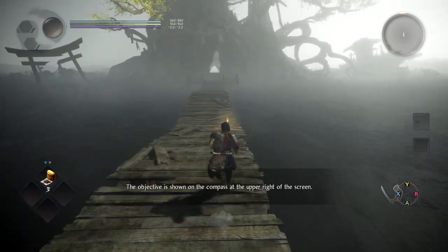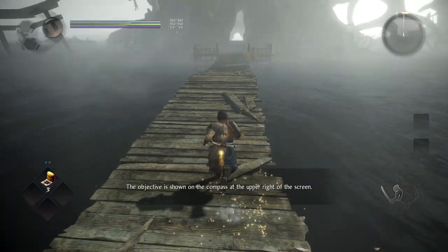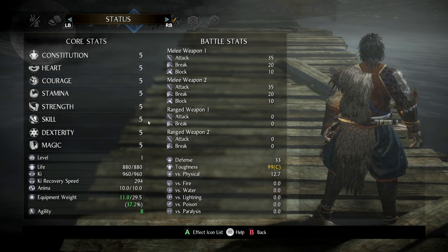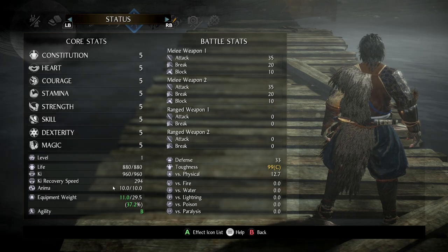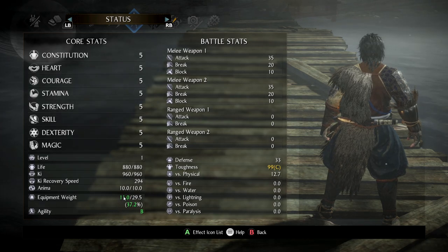Let's start the tutorial and I'll explain more things along the way. This is the most important screen — these are your stats, your level, your key which is stamina, your health, and your stamina recovery, which is very important in this game because you'll need to use Shift to recover your stamina. It's kind of a useless mechanic in my opinion but you have to play with it. This is also your equipment weight — if you go over that, you'll move very, very slow.